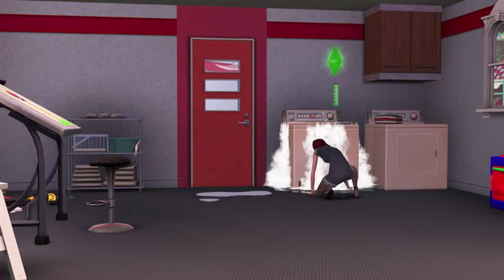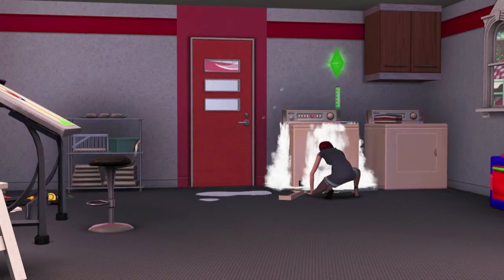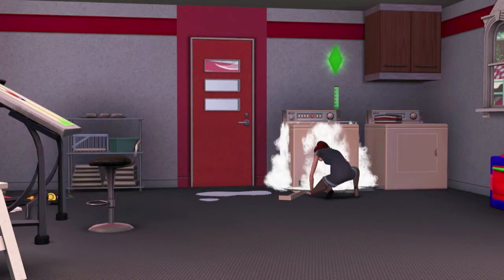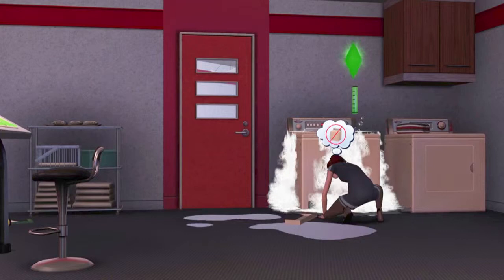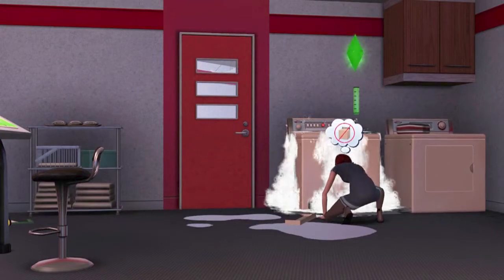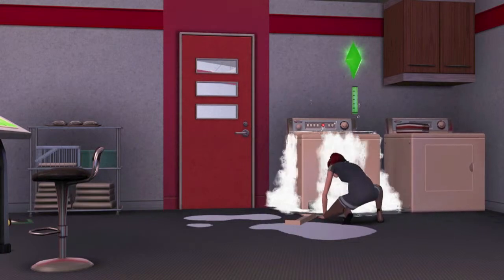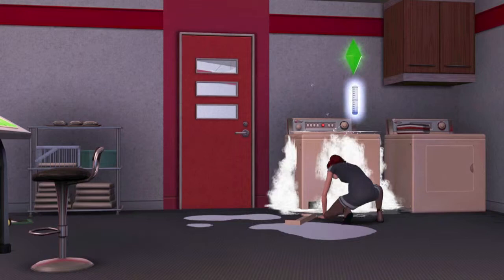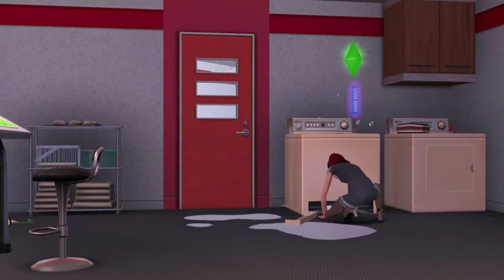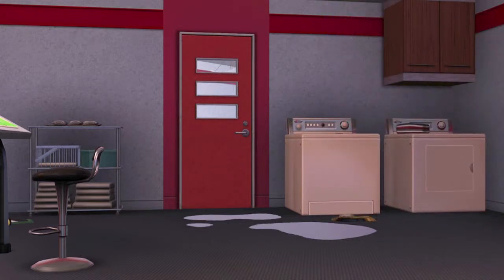As water pools up around her there's a worry she might get electrocuted, but the pool never actually goes over the squares she's occupying — it's only if their feet are in the water that they get electrocuted. She was safe. The carpool is waiting outside, but she's fixed the washing machine so she can rush off to work without losing progress. She may have improved her handiness skill too. I've never seen a sim get to the top of the video game career, so I'd like to see Jerry do it.